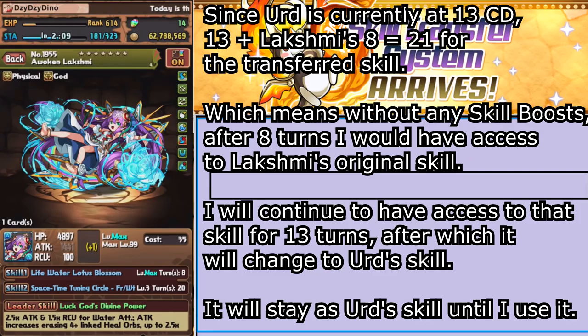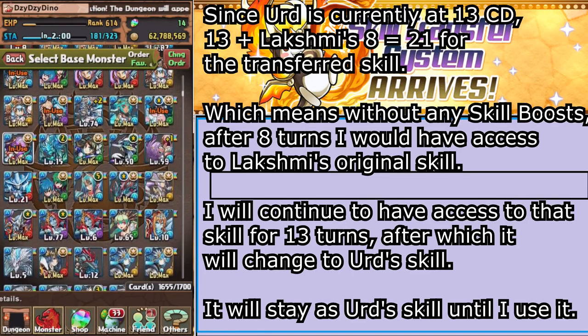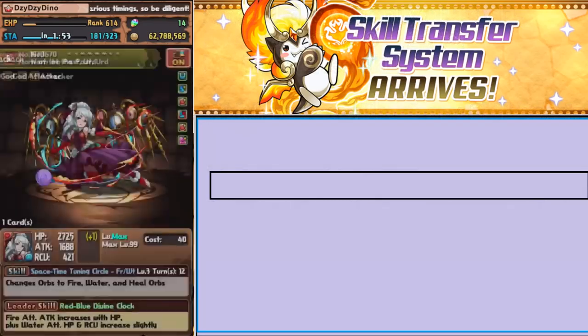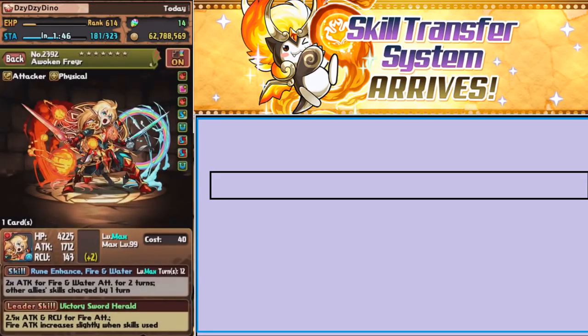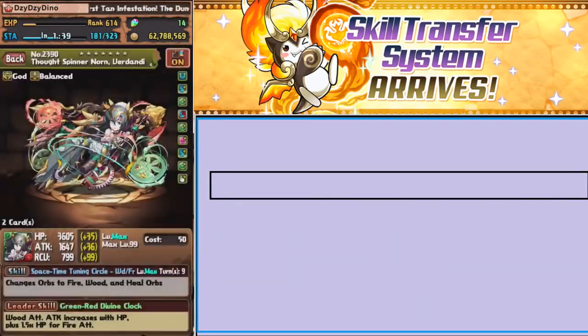Now if we check on Lakshmi, her max cooldown should say 20. Just like that, you can just keep skilling it up in your box. Lakshmi's team — I don't own a board change for her team, and I don't own any blue board changers that make hearts. But Urd, even though she's a red card, makes fire, water, and heal — that works perfectly on a water team. Just like I could inherit Friere to a water team, or inherit Verdandi onto a fire or wood team.